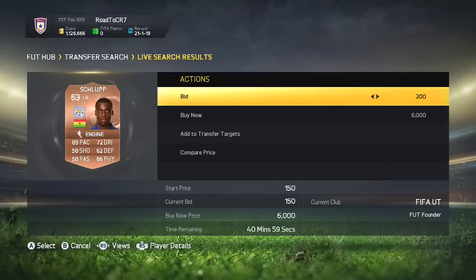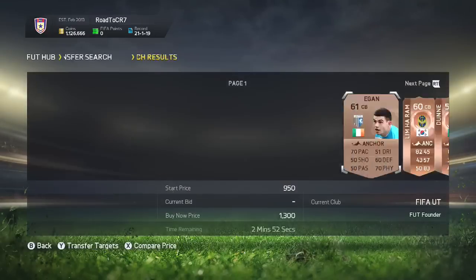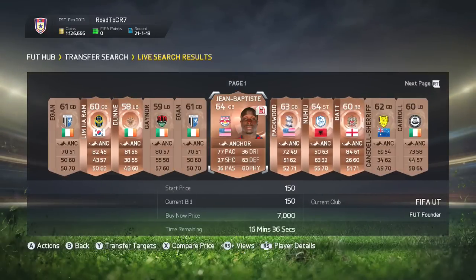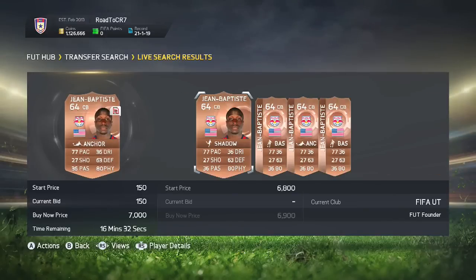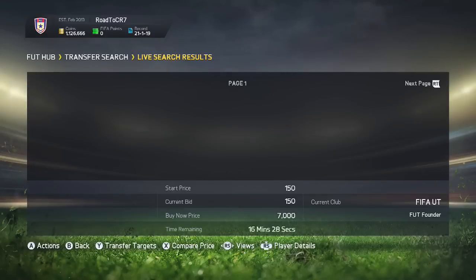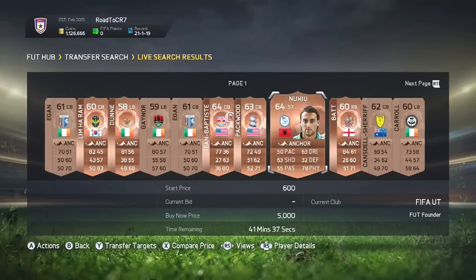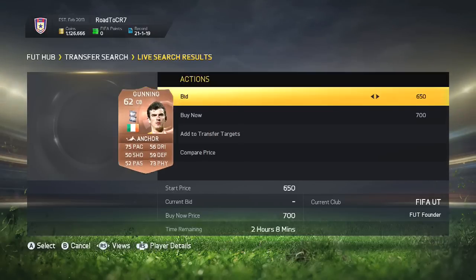If you guys do this at night UK time, you should be able to find a lot of deals, it is so simple. Jean Baptiste has moved now to New York Red Bulls and his cheapest buy now is about 7k, so you have a lot of leeway to make a nice profit on him if you can pick him up.